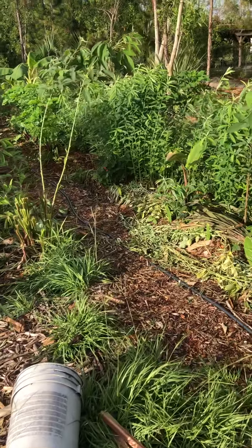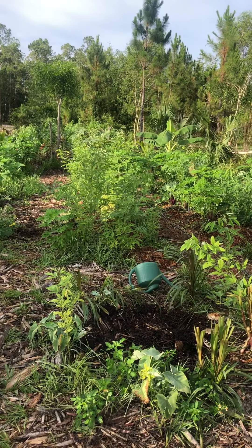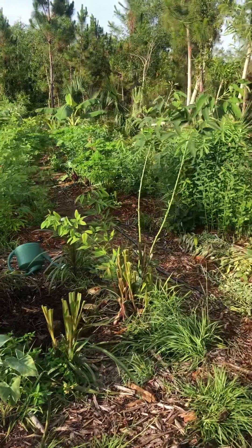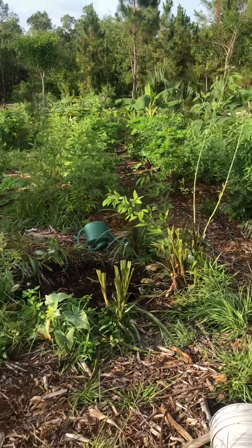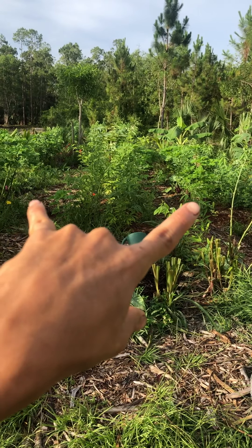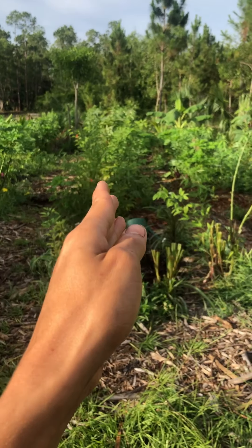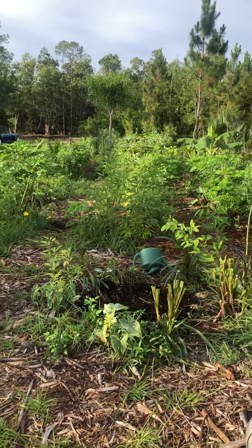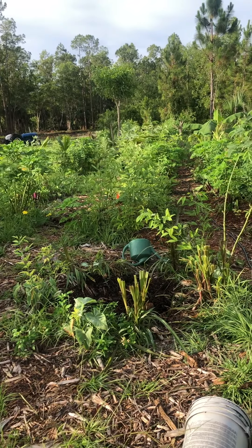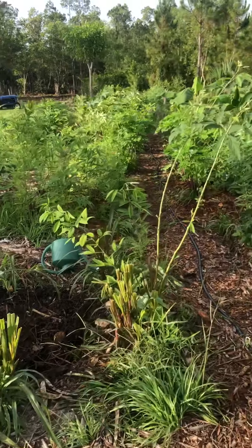Here's a June update for the food forest — got a lot of stuff going on. To an untrained eye it kind of looks like a hot mess, but there is some order to the madness. The basic pattern of the system is three rows: the two outside rows are focused primarily on fruit trees and other trees, and the middle row is focused primarily on root crops and other quick-transition foods I can put in and out, plug in, harvest, and replace while the two tree rows grow and eventually shade out the middle row.